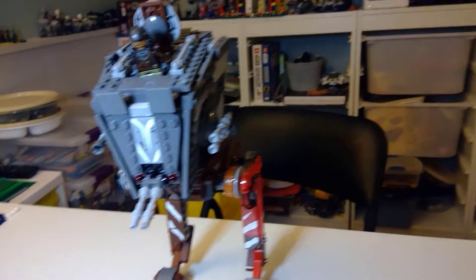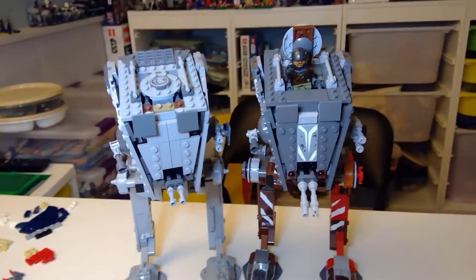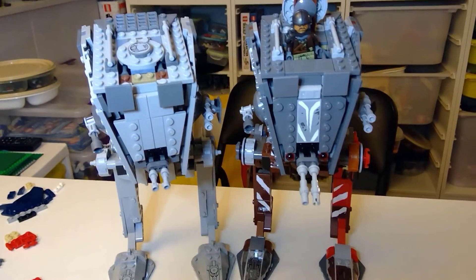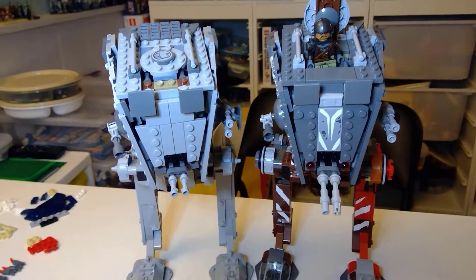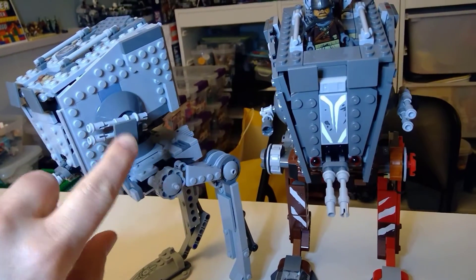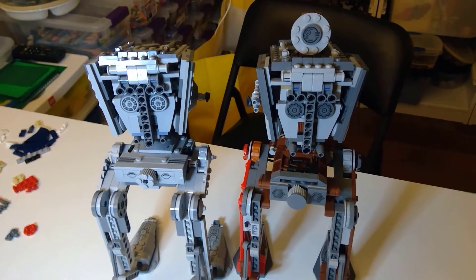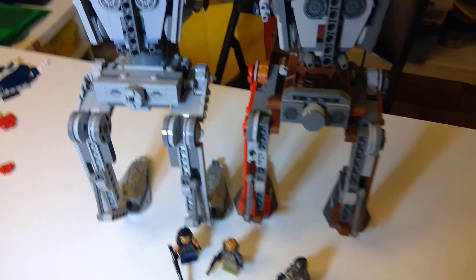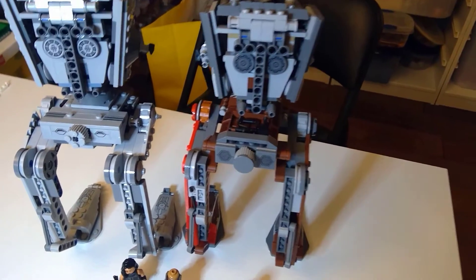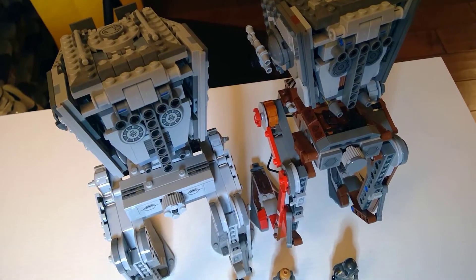Here's a good full shot of the AT-ST Raider, which is a near-identical clone to the imperial version — really just a recolor, which makes sense because this was basically a salvaged AT-ST from the Empire and they made it their own. There aren't very many differences; only a couple of slight changes. There's a missing shield here, and the back is probably where most of the differences are.